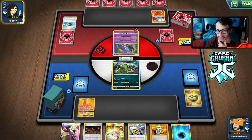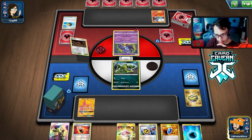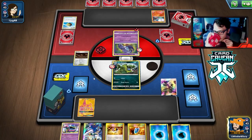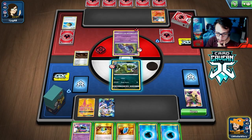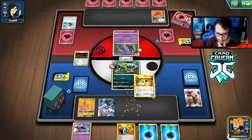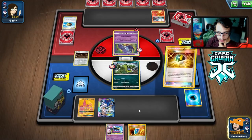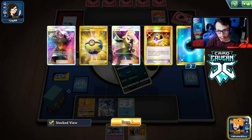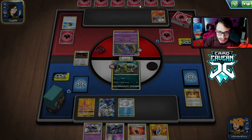I wish I'd maybe played Galarian Mine down. Looks like they're not going to retreat. I still want to put it down and then Cynthia. We could have put the Fighting Fury Belt on just to give more HP. Okay, that's not terrible — we got the Muk too, which is good. Get the Ultra Ball for Snom, get the Snom down. I'll just Collect for two to be honest. We could have gotten rid of the Muk off that Ultra Ball and kept an energy.